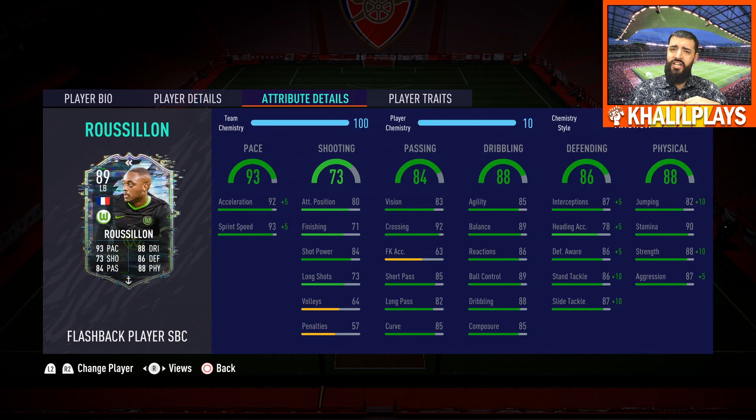The key pros of the card: his pace is really good, his strength is fantastic, his aggression is fantastic, stamina is really good as well, his dribbling stats are pretty good overall — really clean in that department. His defending stats are decent though he does need a helping hand there. His passing is very good as well.